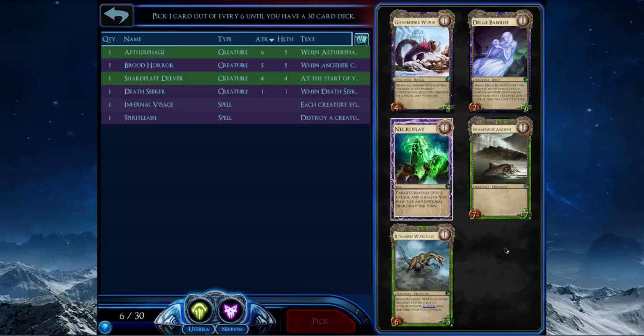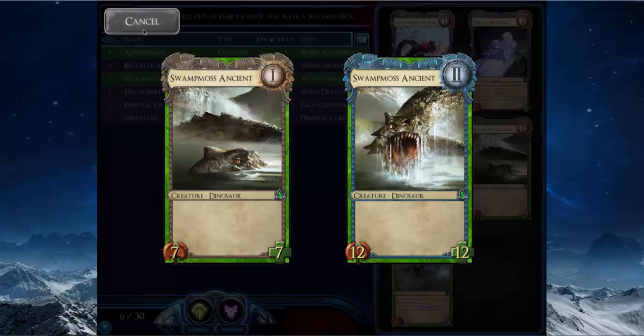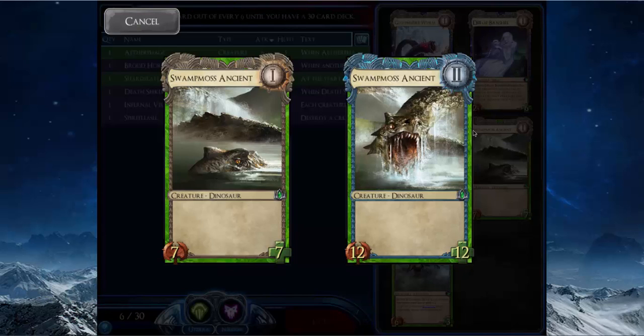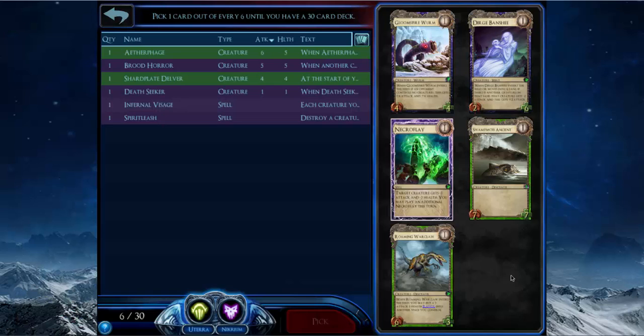This pick is kind of difficult. Not taking Gloom's Fireworm, Necroflare, or Dirge Banshee — they're too situational. That leaves Rolling Orclaw and Swamp Moss Ancient. Swamp Moss Ancient is really big — it's a 7/7 total. It doesn't have a rank three, which is not a graphical bug. You play it the first time it's a 7/7 at rank one, and every subsequent time it's a 12/12, which is decent enough.